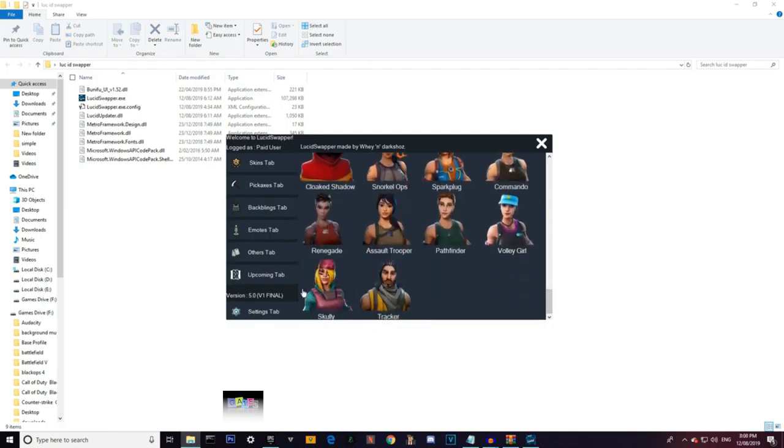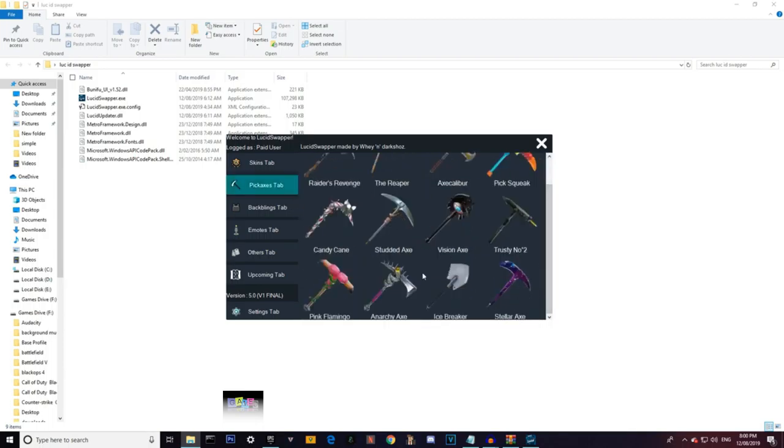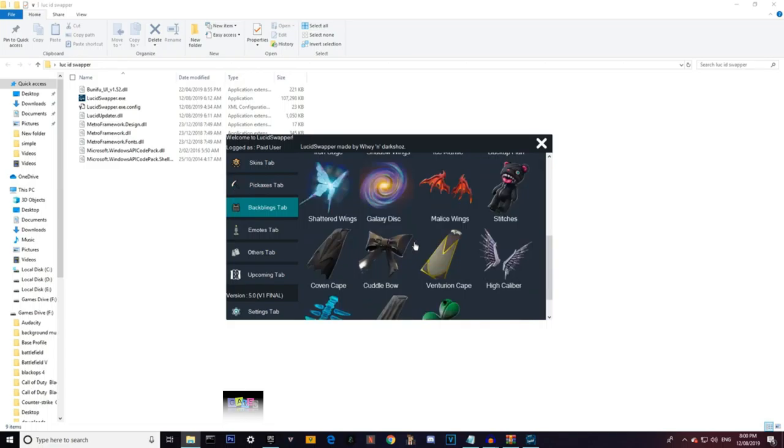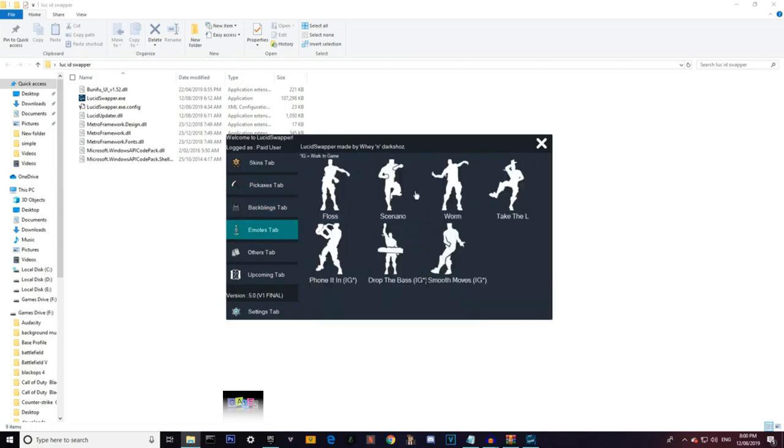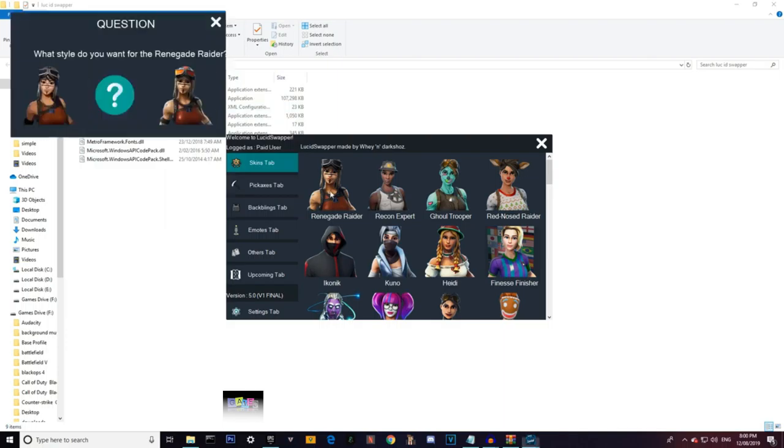As you can see they've added a lot of skins since the last update. They've even added a default swapper, so if you don't have any skins you can still get the Tracker and the Pathfinder. You have the Stellar Axe, back bling, Galaxy back bling, and even emotes which actually work in-game.